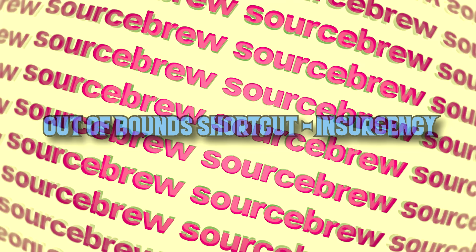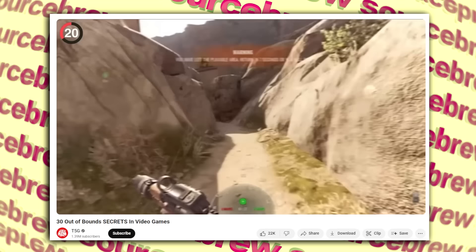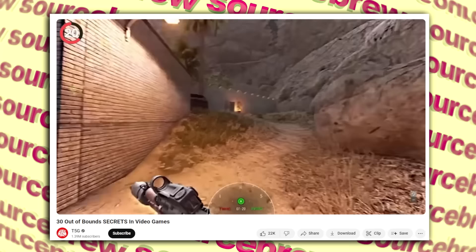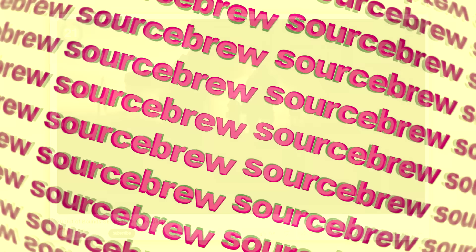Out of Bounds Shortcut — Insurgency. There is an Insurgency Sandstorm map with the classic 'Return to Battlefield in a certain amount of time or die' screen. The thing is, this alleyway where the message pops up is actually in the middle of the map, and it secretly is a shortcut — because if you run straight through it, you can get out in 9.9 seconds when the death counter is only 10 seconds.